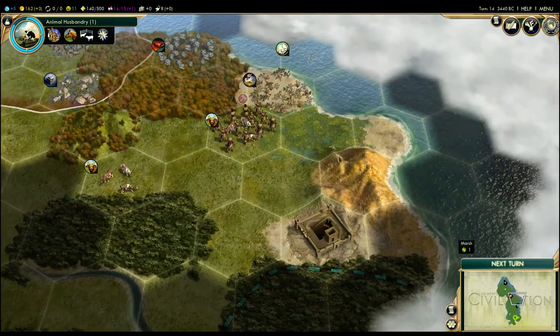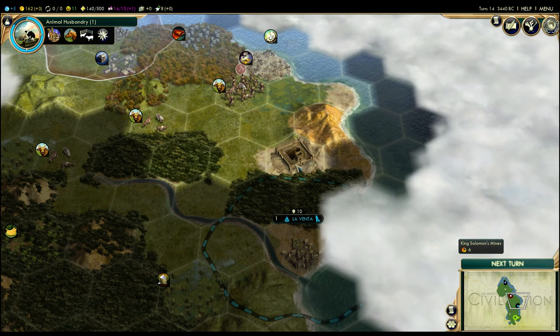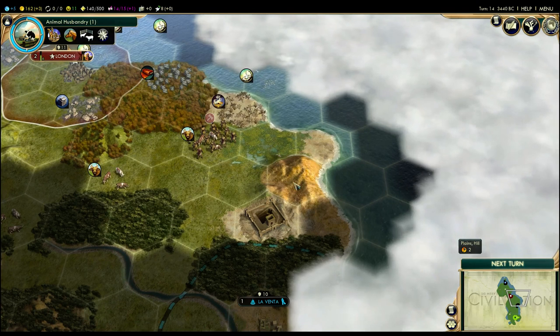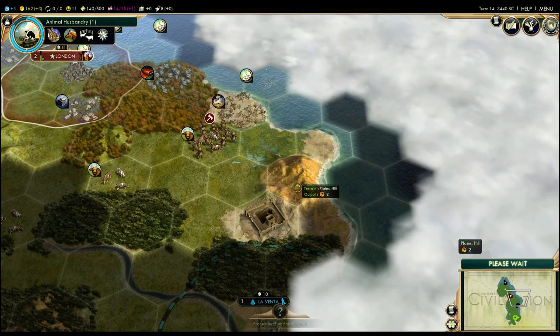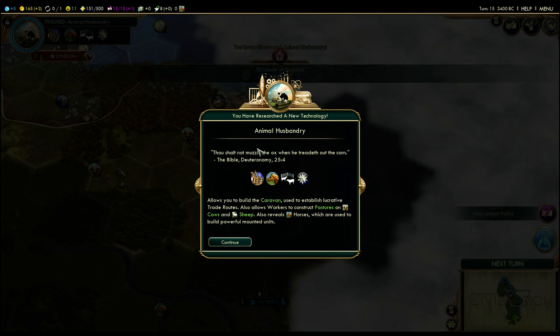There are even more pearls over here, interesting. If by any chance La Venta does not grab King Solomon's Mines, we might sneak out a city very quickly and just drop it on this hill or something like that. It's a little bit crazy — I'm not going to say that's a great city spot, but I really like natural wonders, and so should you.